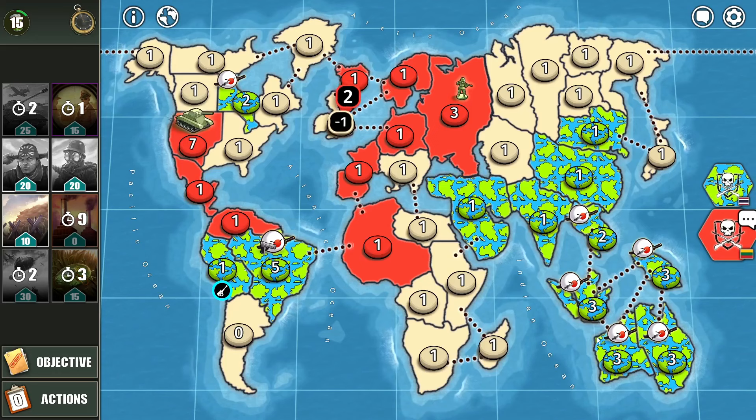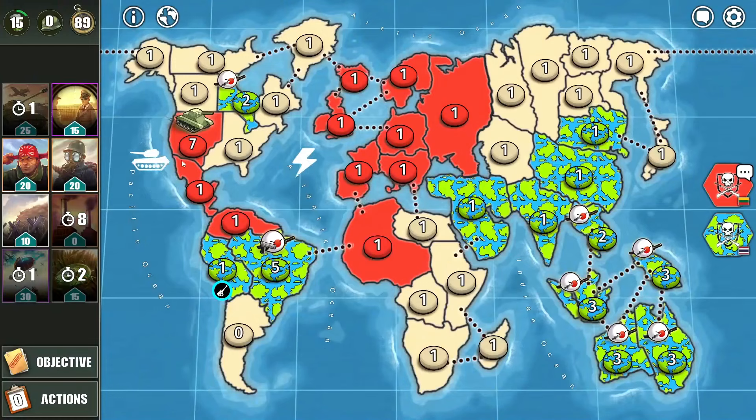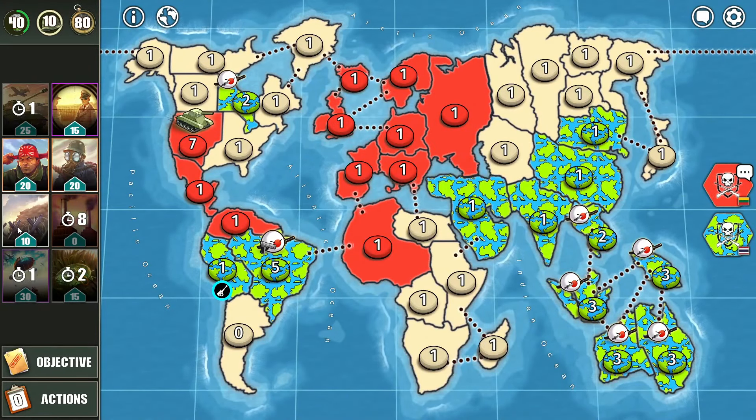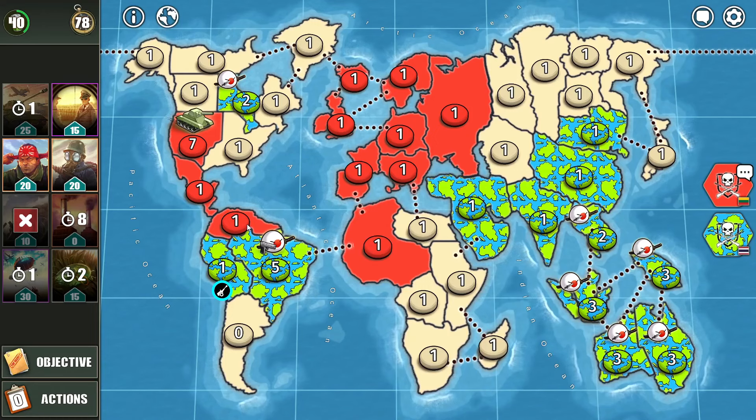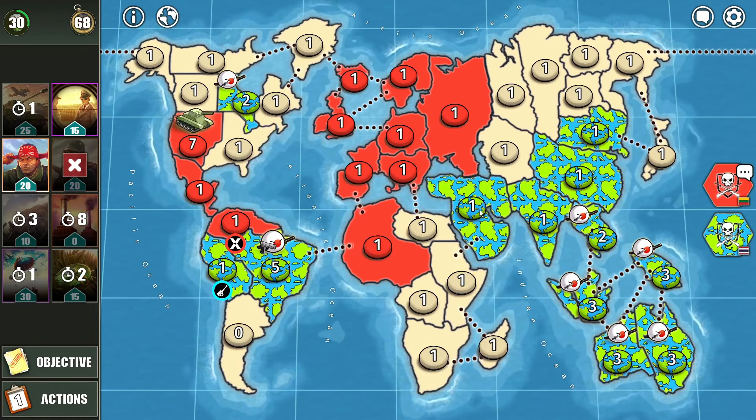I take down his territory in North America, and end up taking over Europe — let's go! Looking at territories, he's one territory ahead. I'll use blockade to prevent him from taking over this territory in South America, and use chemical warfare on this army.